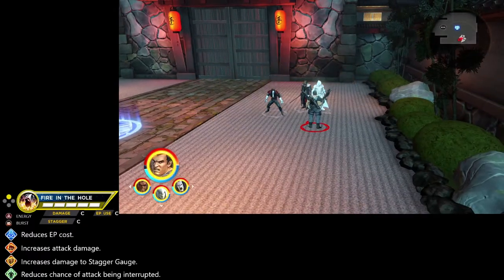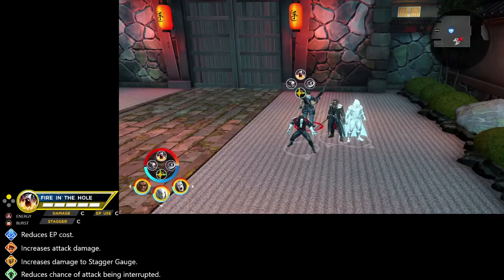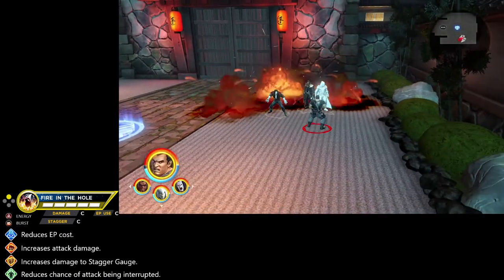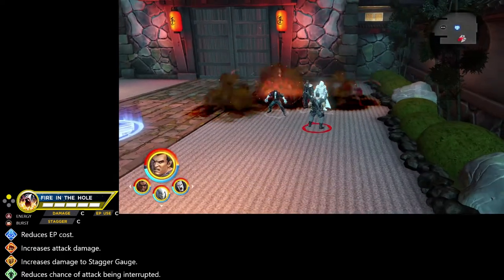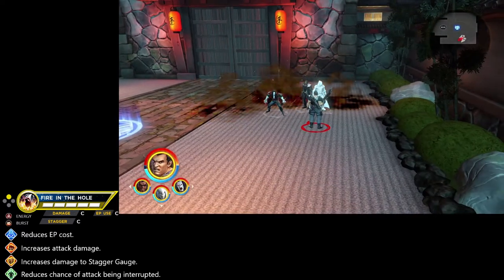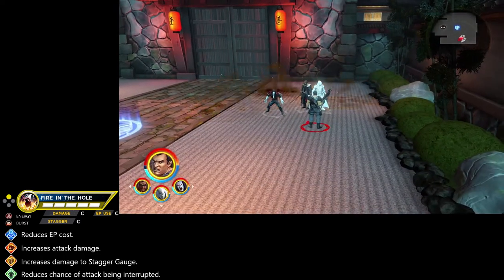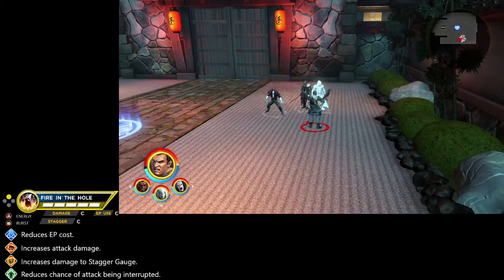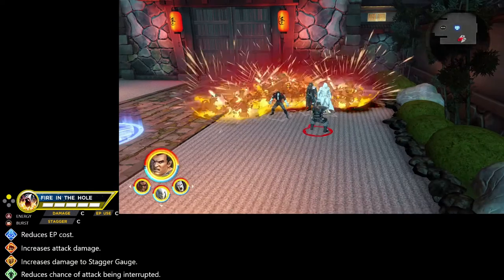Punisher's second ability is Fire in the Hole, a well-known ability type if you've seen other tactical members of the cast — Black Widow comes to mind with grenades she unleashes onto the battlefield that explode after a time. However, Punisher's grenades activate a little bit quicker than the other grenades we've seen from characters with similar abilities. Not enough to earn the DLC privilege mark, but still noteworthy. This attack has the energy attack type, the burst synergy trait, and C ratings across the board for damage, stagger damage, and energy points consumed.